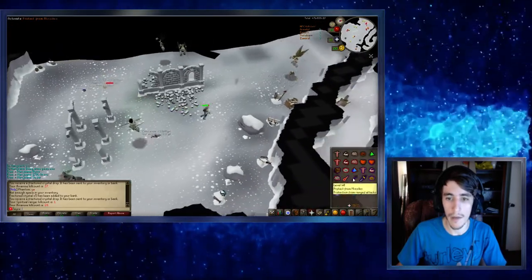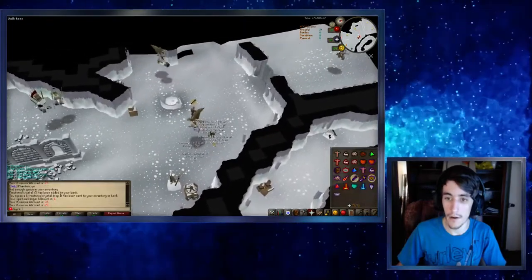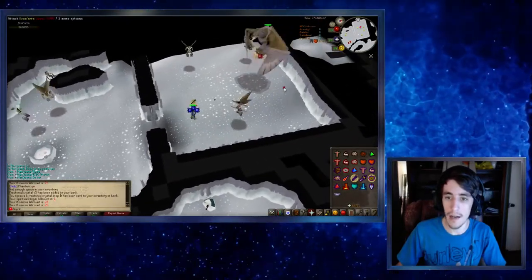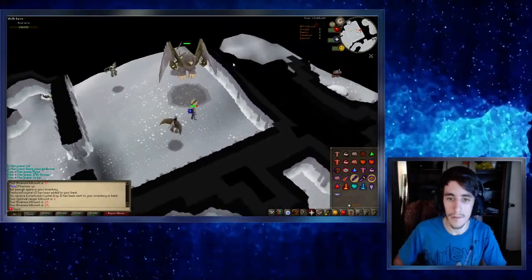Once we have our 10 kill count, we're going to pray range and activate our range prayer. We're going to walk through this door. The thing about Armadale is you have to stand on top of her to basically be able to damage her — stand about right here.